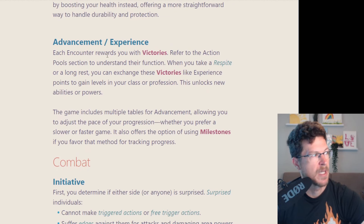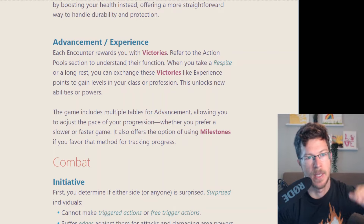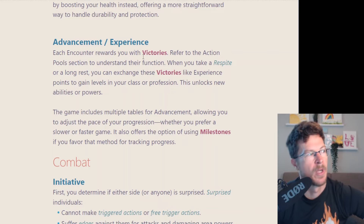For advancement, you earn victories — like XP — but encounter-based. You complete an encounter — social, combat, whatever — and generally get one victory point. At some point when you take a respite, a 24-hour rest, you can cash these in to buy powers. You can also do milestones, but victories feel like the way to go because they're straightforward and add some really interesting incentives to lean into.